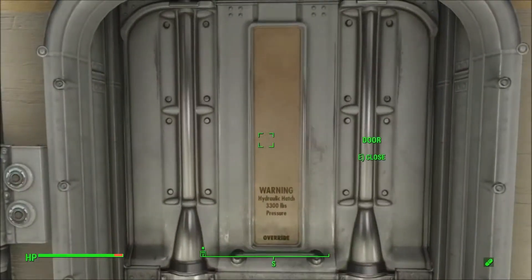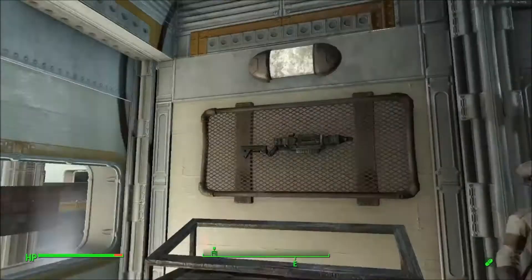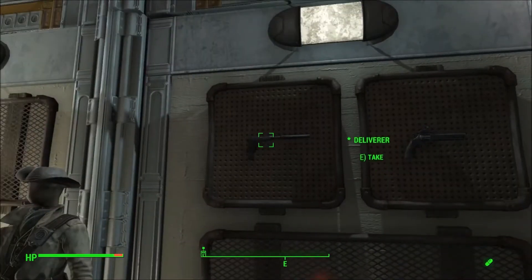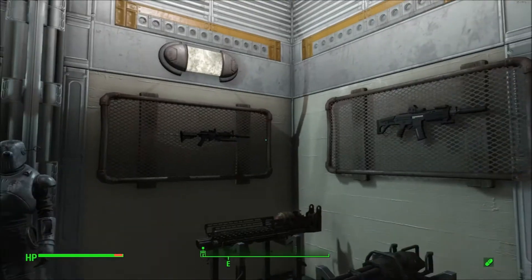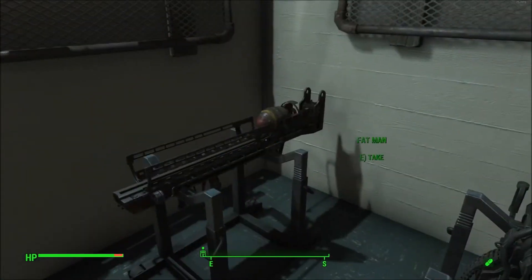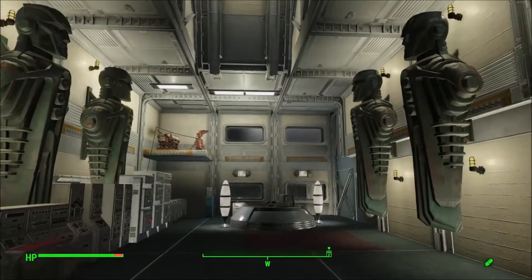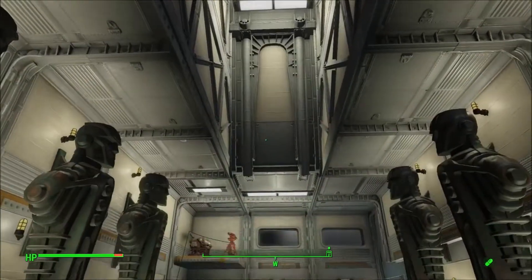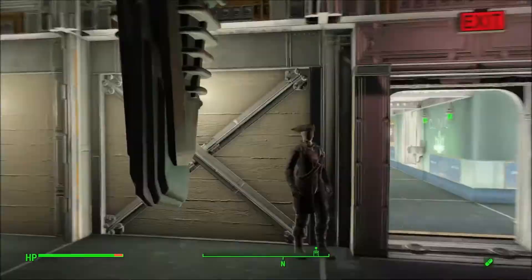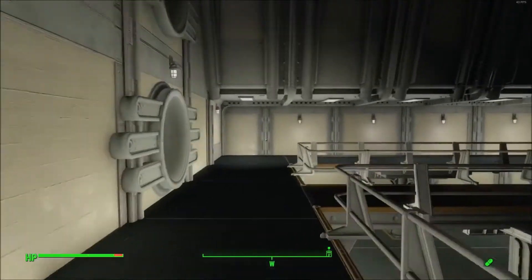Here's the Overseer's office. Got a little weapon rack set up with some mod weapons that I've downloaded. There's a little defense set up just in case somebody gets into the Overseer's office, though I've never been attacked here — not once — so I really wouldn't worry too much about it.